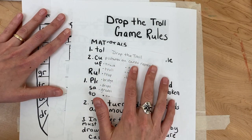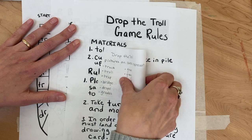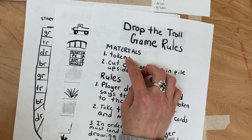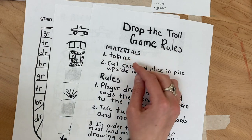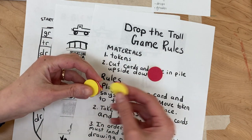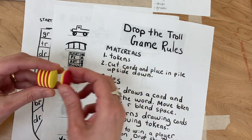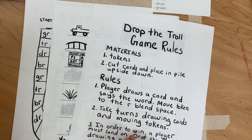Let's go over our Drop the Troll game rules very quickly. What you'll need for this are some tokens. You can use either tokens from a game you have, or maybe you want to use tokens like these. Anything will work — even a little stone, a coin, whatever you want to use.